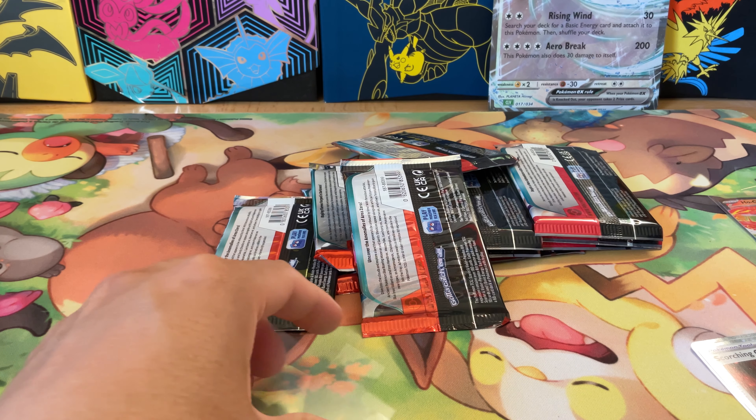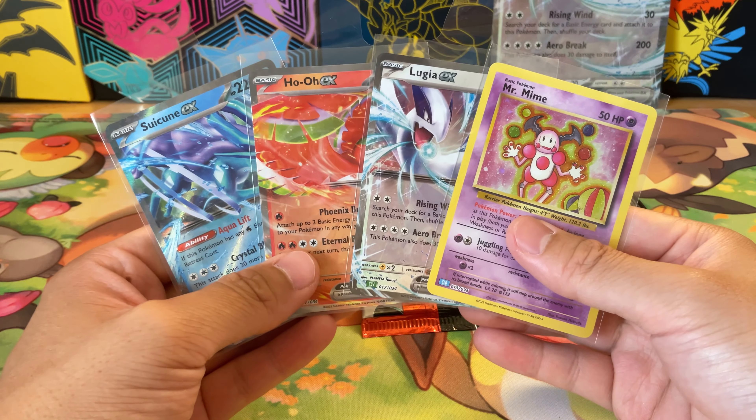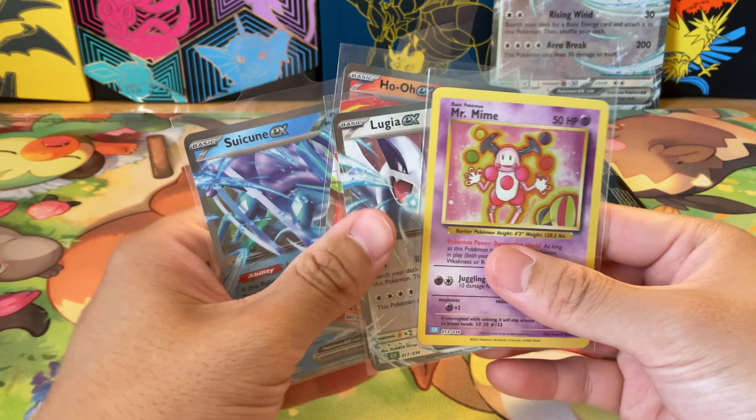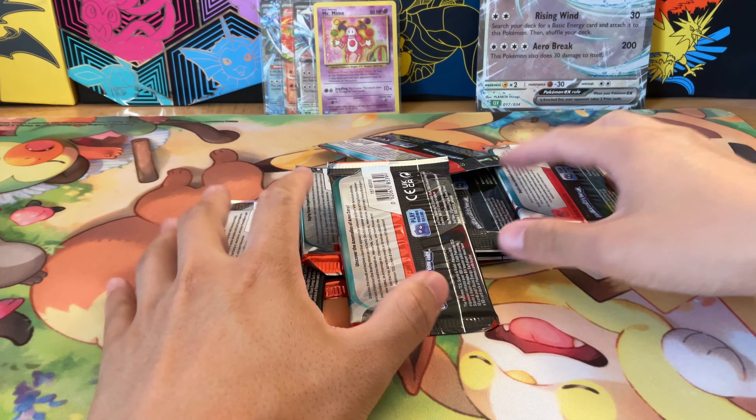I'd just sleeve these up in little tab sleeves — it's always a good feeling to get some hits before you even open any packs. We'll set these in the back and check out our pack selection.